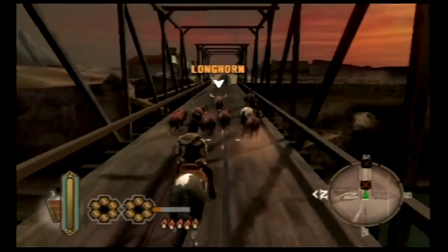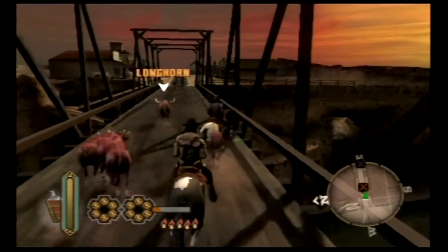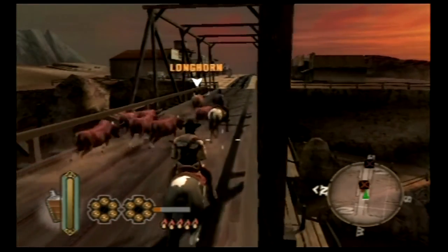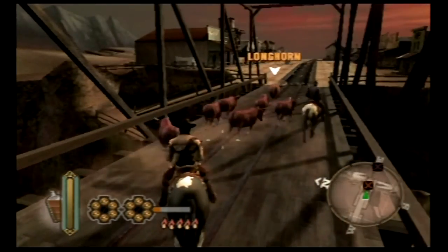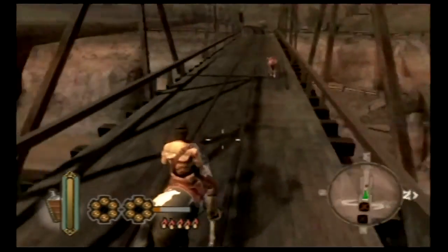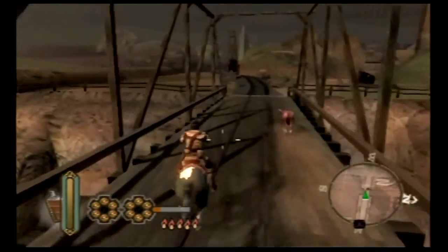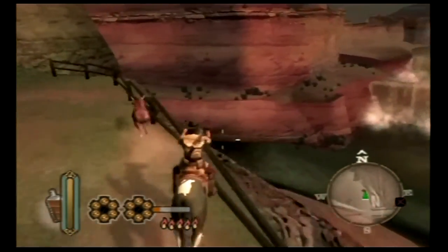We're going to escort these calves over the bridge, and you'd think a simple set piece like making cows walk in a straight line would be easy. But apparently these cows have other plans — specifically this cow to the left is going to break from the rest of the pack. At this point I was expecting the bridge to explode.